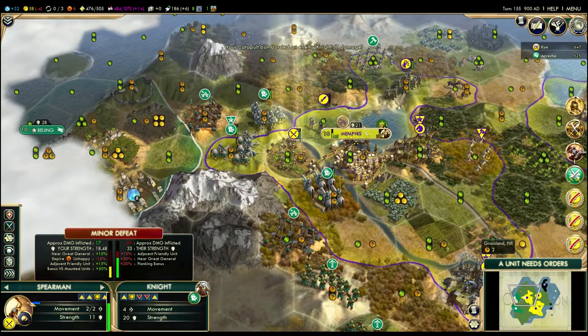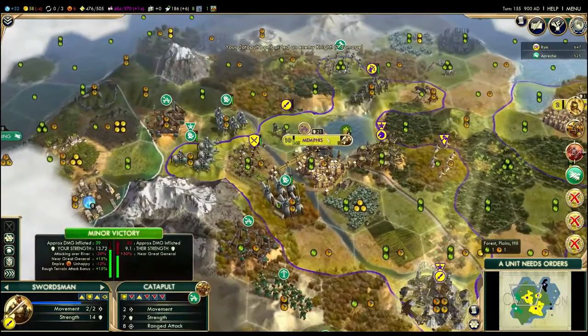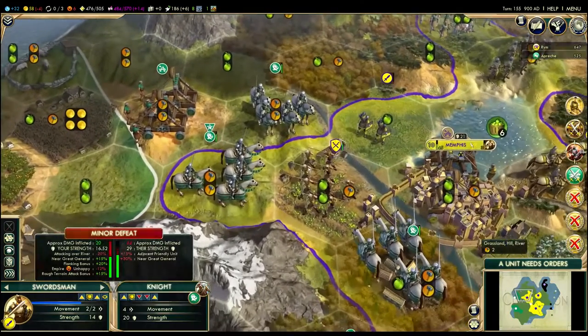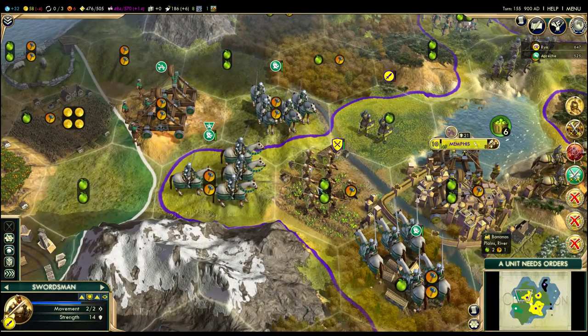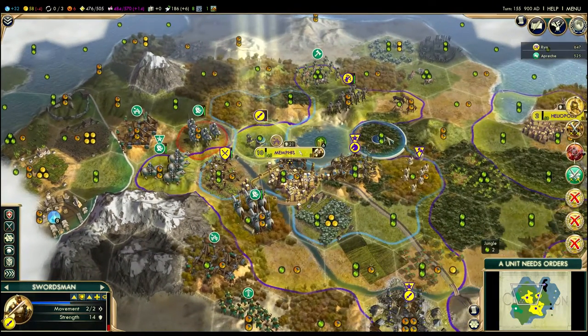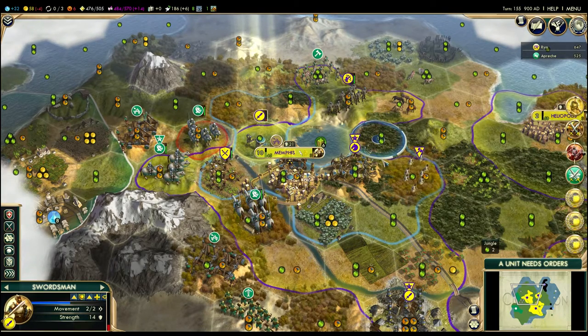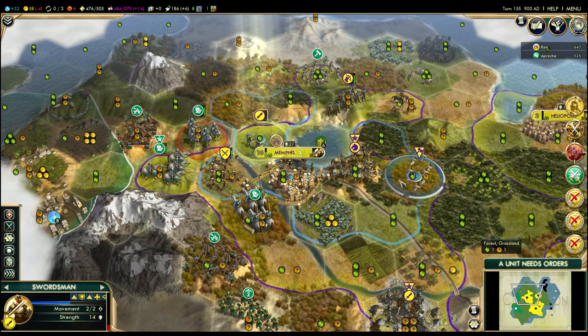Look, I can do decent damage here, but I don't want to do that. I am just going to fortify here, because he'll have to deal with this — he'll have to attack it, and he'll take reasonable losses. He could destroy this unit if he wanted to. This guy's still got to get out of the way to heal somewhere. The knight has to go over the water either way, so I'm going to go here.